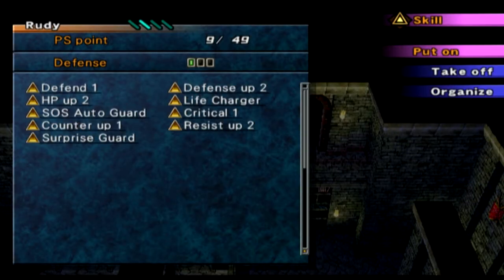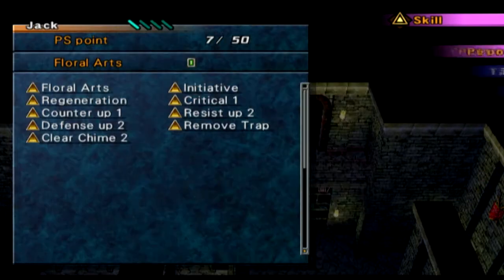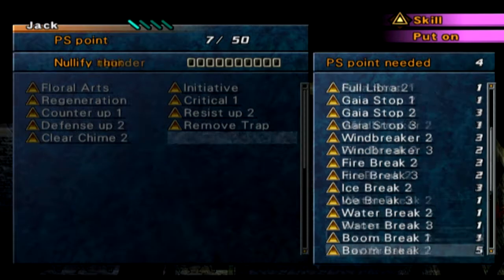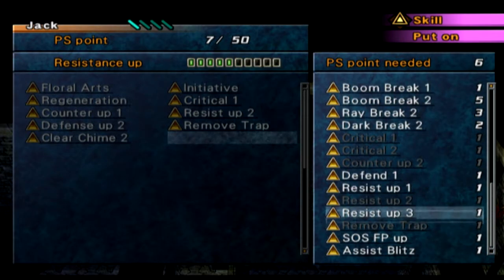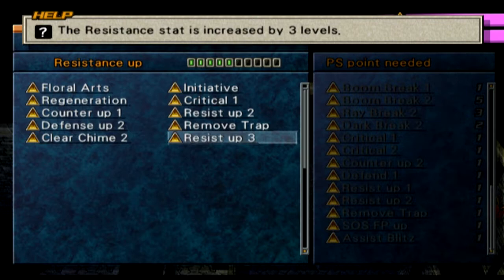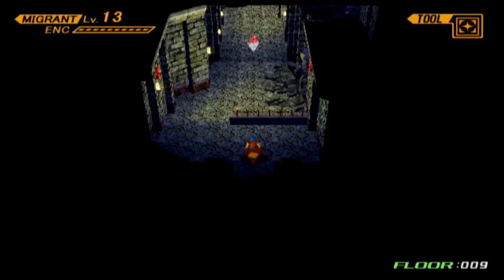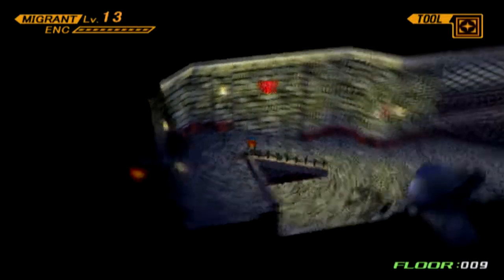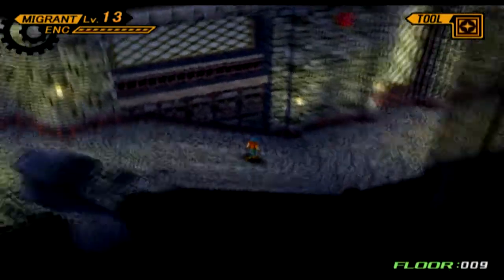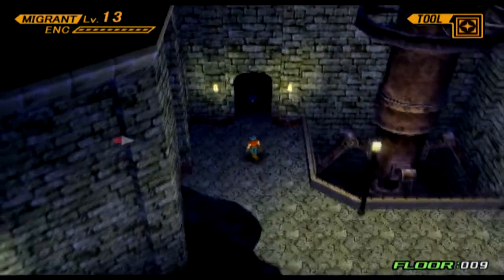I just wanted to double check — does Rudy still have that life chart? He does. Is there anything I can put on Jack? He's got seven. What about Resist Up Three? Does that have to do with magical resistance, or is that resistance to debilitating ailments like poison and skill lock and that type of stuff? Is skill lock in this game, or am I thinking of Chrono Trigger? I'm sure you can get skill locked in this game too. You guys let me know what it means because I have no idea.